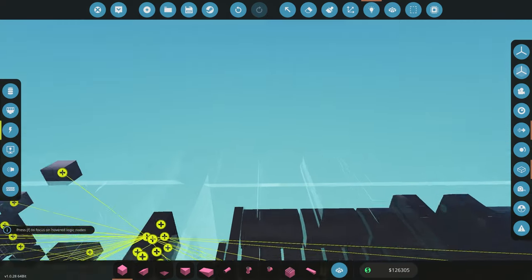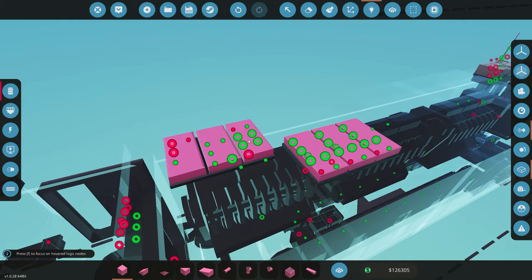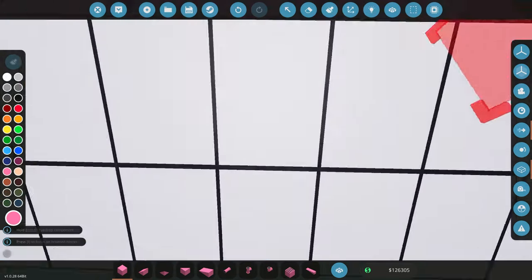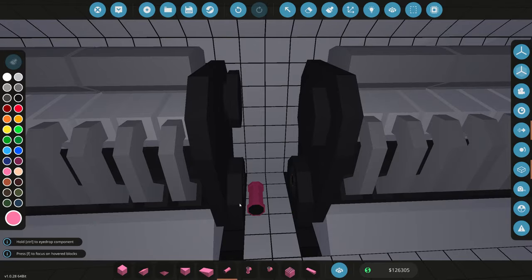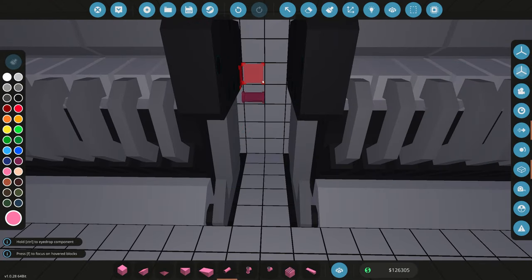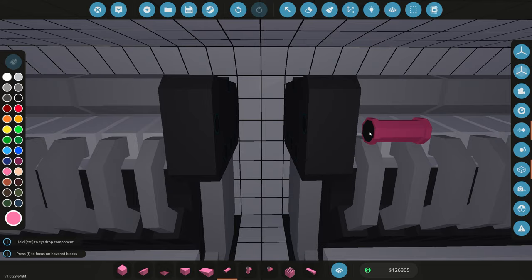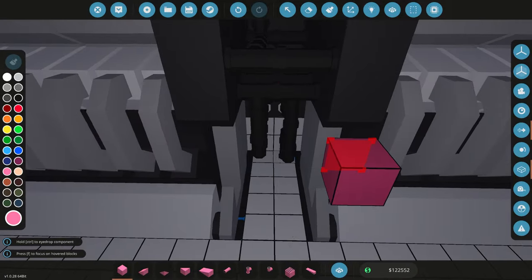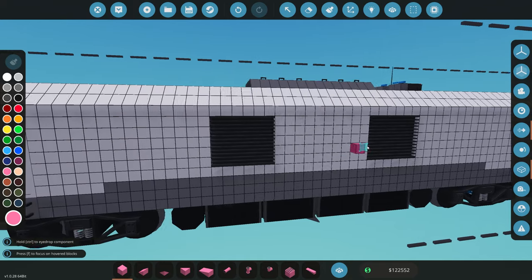That takes care of the electricity logic. Next we need to connect everything for the microprocessors. These microprocessors are relatively easy to work with. We're going to start with the engine controllers - you can see all our little engine controllers here. Next I'm going to do the piping for all of these engines. I won't spend too much time explaining how to connect engines since we've got tutorials on that. So I'm going to do the piping, connect the cooling, the exhaust, and all those things - I'll meet you back when I'm done.